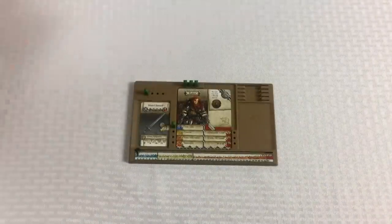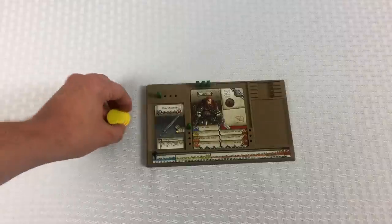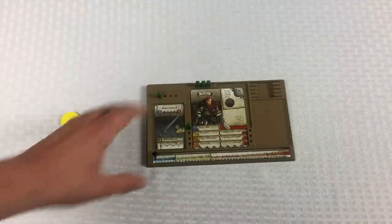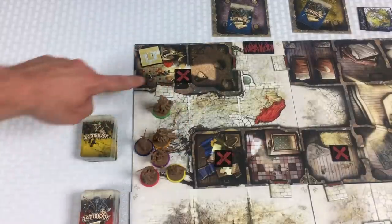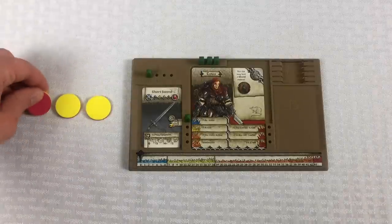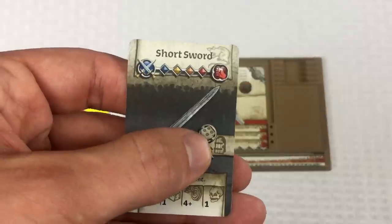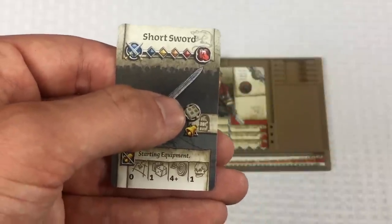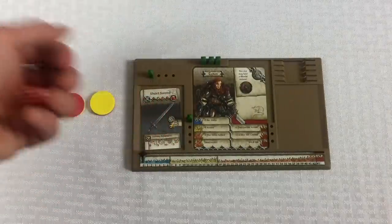Here we are with Clovis. He's going to have three actions. I use these counters to track how many actions each character has taken. For his first action he's going to move one space, and his second action is going to be to try to open this door. With the zombie invasion everybody has locked the doors, so you kind of have to bust it open. In order to open a door you have to have a weapon that has the door-opening icon — the short sword requires rolling a die and getting a four or better.